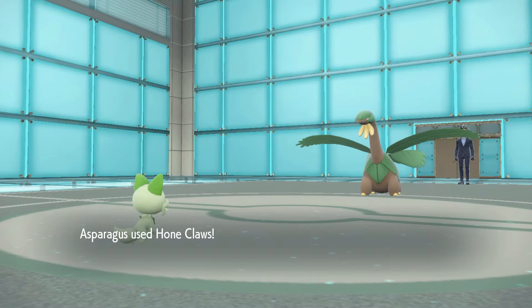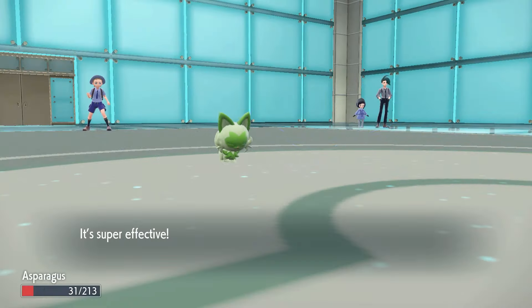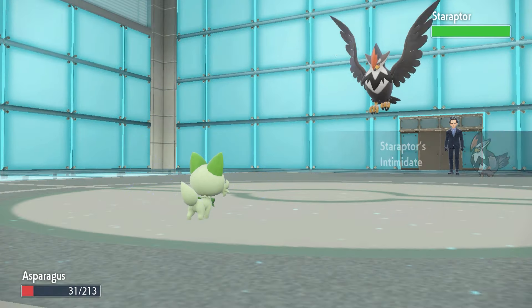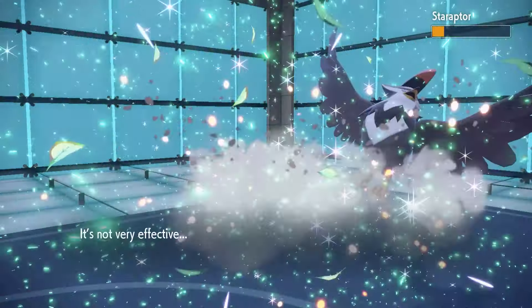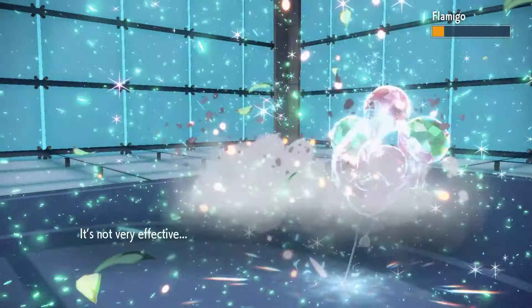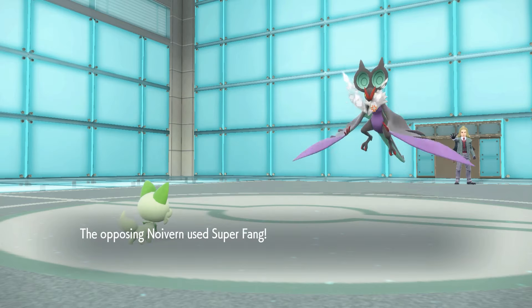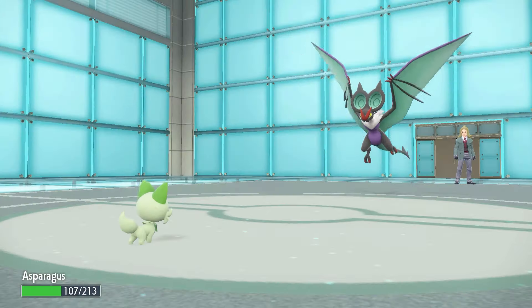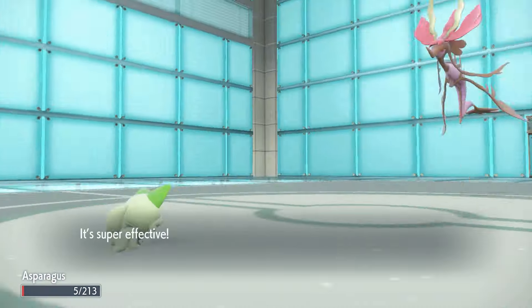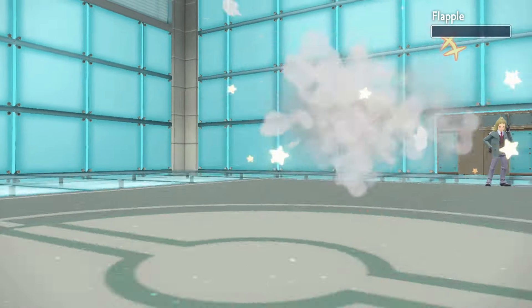Next is Elite Four Larry. We set up 4 Hone Claws against Tropius as it set up Sunny Day — it took Asparagusk to red health with three Air Slashes. Tropius was then a one-shot with Shadow Claw. Staraptor's Intimidate lowered us back to plus-3, but it was a one-shot Seed Bomb. Altaria and Oricorio were both one-shots with Shadow Claw, so last was Flamigo, also a one-shot. Last of the Elite Four is Hassel. We set up one Hone Claws against Noibat as it used Super Fang, taking Asparagusk straight to half health — it was a one-shot with Play Rough. Dragalge survived Play Rough and hit Asparagusk with Sludge Bomb, leaving him at only 5 HP. It went down the next turn. The rest of Hassel's team was a one-shot sweep.